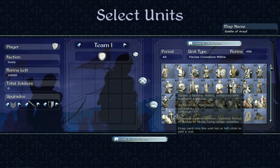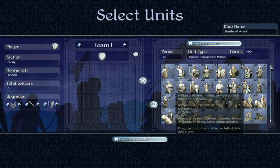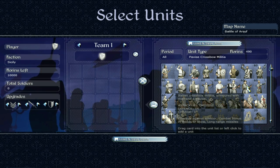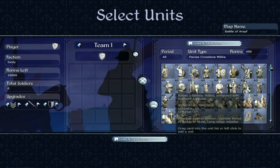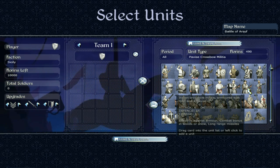Then we have the Pavise crossbow militia — Italian crossbow militia, armoured with mail and a Pavise. Pretty much the same from what I can tell, but their bow looks smaller.